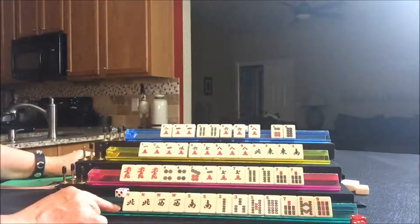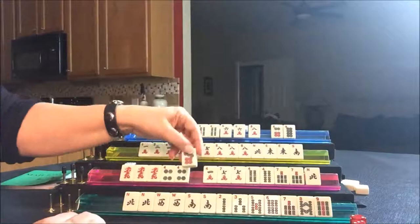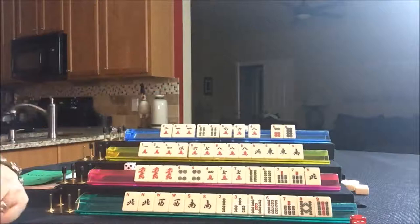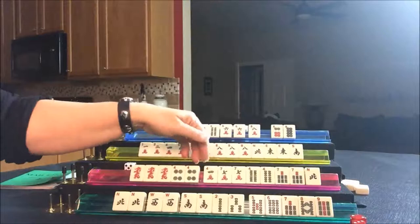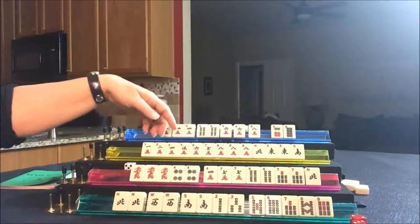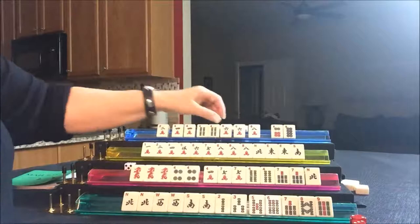This is the last tile — a north wind. We're going to throw a seven dot because they're all out. Wall game — nobody won, and that happens sometimes. This player was ready on a four bam for Repression. This player's hand went dead and they threw a seven dot to play defensively. This player was switching to probably news lineup but couldn't get winds. This player was trying for little two, four, six, eight and just couldn't pong.